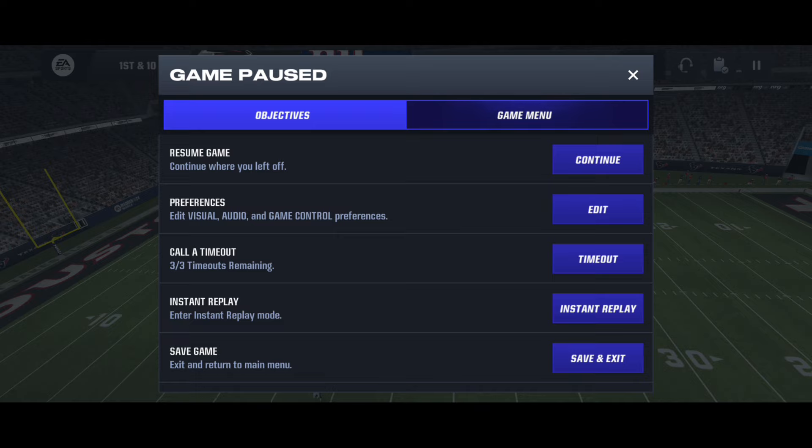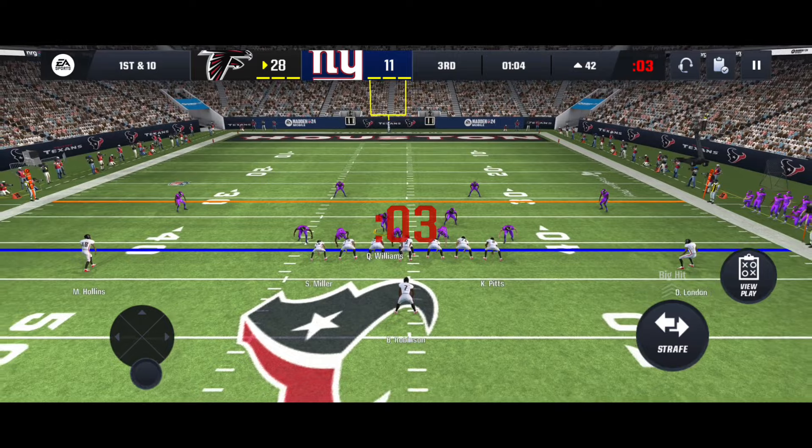What you want to do from there is swipe out the app, open it back up, go back to this event, and redo your onside kick. If you keep doing that and your onside kick doesn't work, then simply kick it off and play on defense. I'm about to show you guys the defensive strategies that do work.